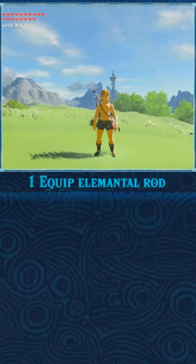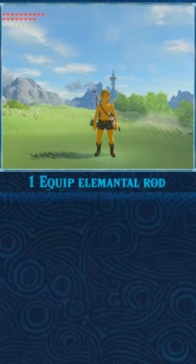First, having an elemental weapon equipped will help the glitch work. Then you want to overload your menu.